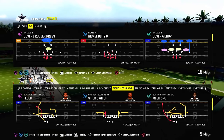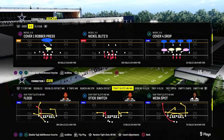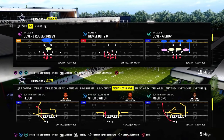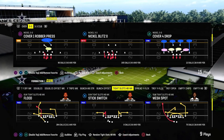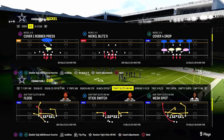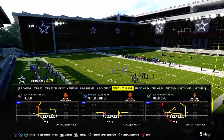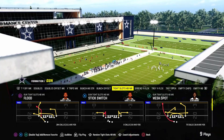Today's video, we're going to be going over what I believe is one of the best overall money plays in Madden 24 right now. It is Mesh Spot out of the Gun Tight Slots Halfback Week formation, out of the Cincinnati Bengals Offensive Playbook. You can also find this playbook in the live version of the Bears playbook, and we actually just dropped a full Bears Offensive E-Book.